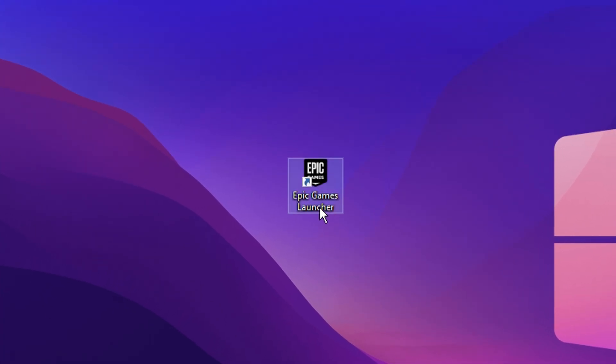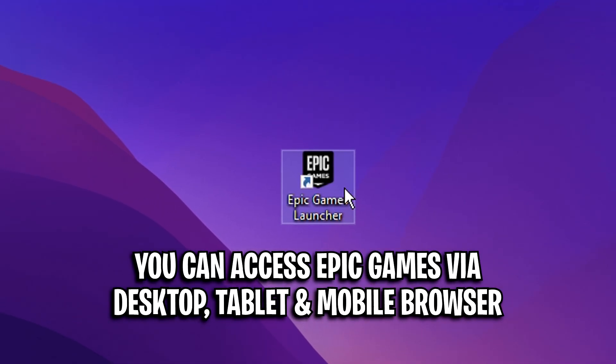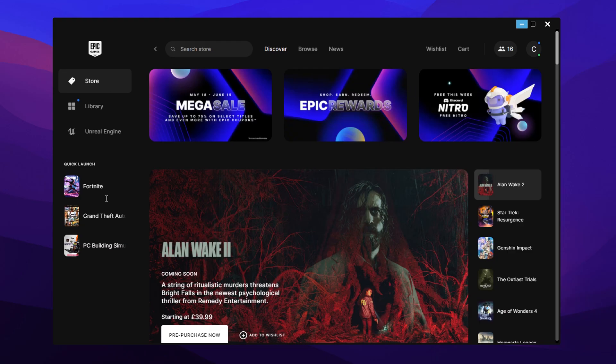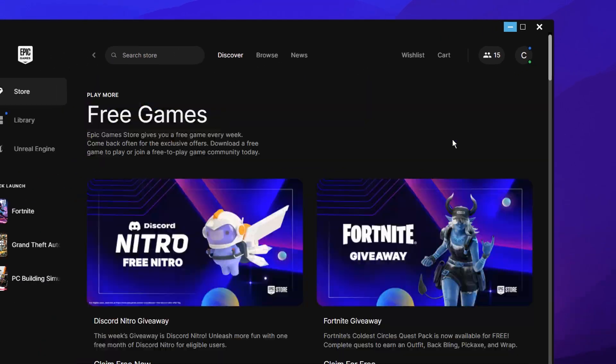To get your hands on it, you firstly need to have the Epic Games launcher, or you need to have it open on your mobile or any type of browser — just go ahead and launch it. Then on the store page, you'll see these three sort of buttons at the top, and on the far right, you will see 'Free This Week' — Discord Nitro, free Nitro.